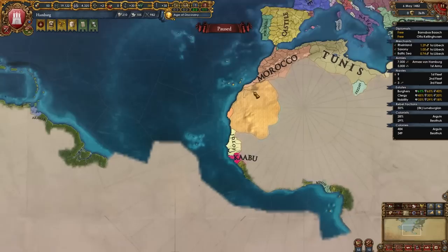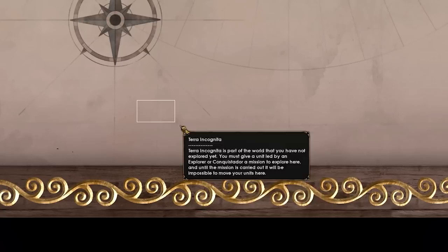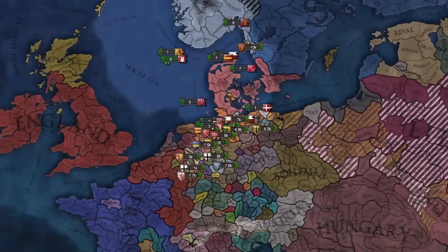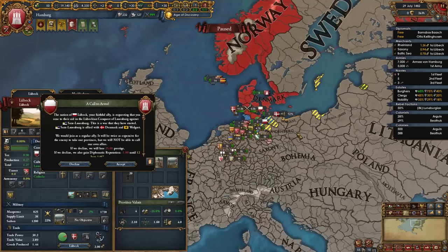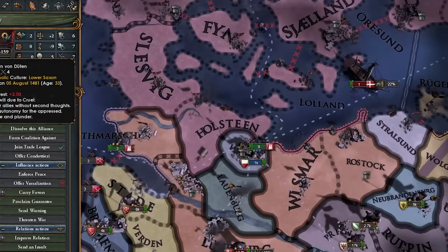Sweden broke free from Denmark — if only we had comet sense. Colonization looking good: we're colonizing Arguin right here, and I've also established a colony in North America. We're colonizing down here so we can move our capital to South Georgia, and then to North America, and colonizing up here just to get colonial range. Things are pretty quiet in Europe. I'm locked between alliances, not powerful enough to fight the guys I want because they're still linked up with Denmark. And I guess Lubeck was brave enough to declare war — but not me. Lubeck declared war and freaked off and died.